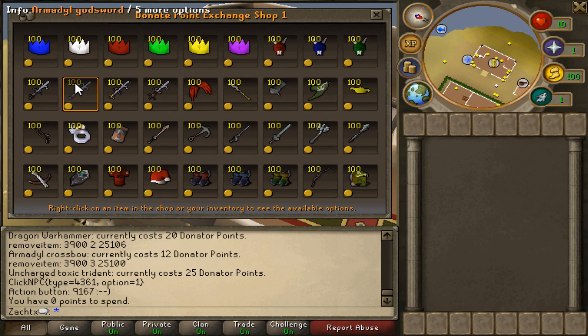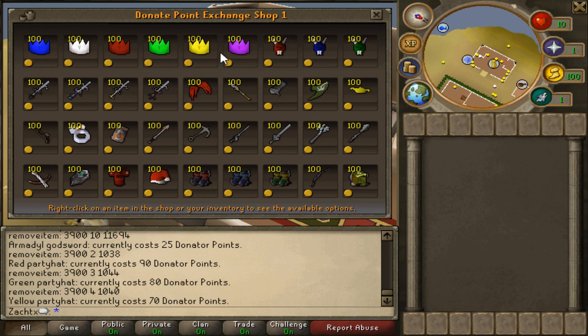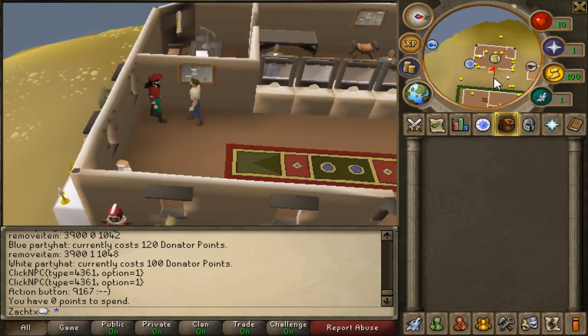Also, if you're into rares and stuff like that, you can go to this area here. The Armadale Godsword is 25 points. You got party hats up here which cost 80 points — actually it varies, it costs more the further you go down, so like 120, 100. But I'm not going to spend too much time on that.